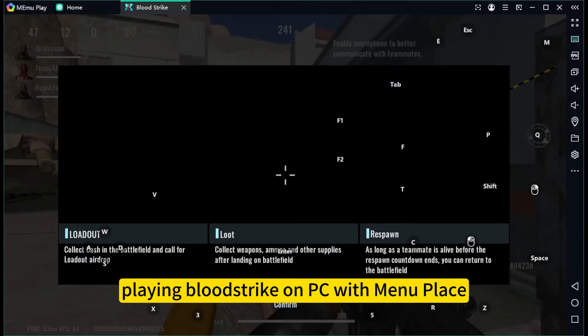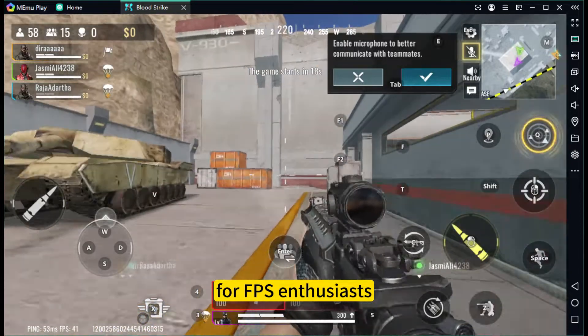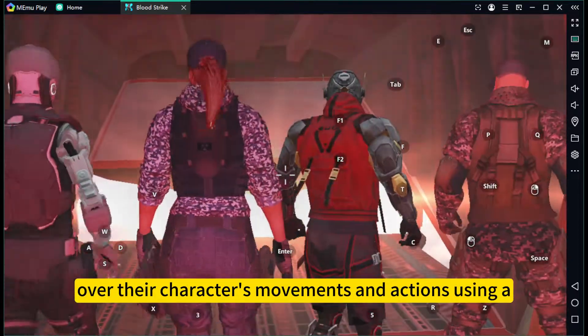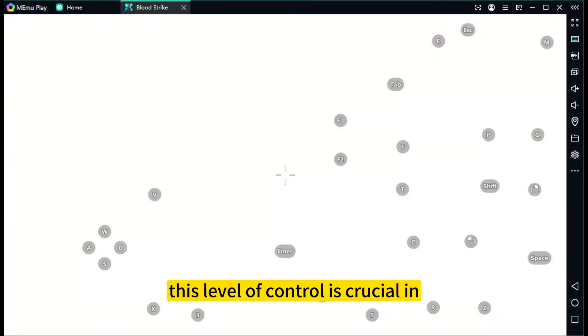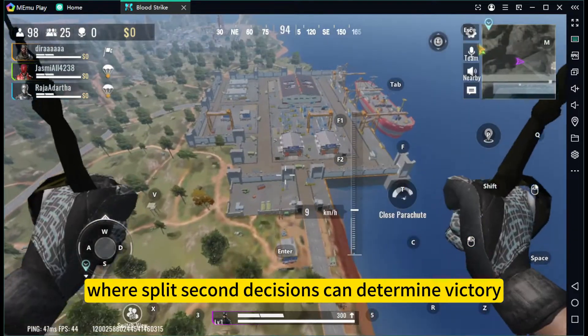Playing Bloodstrike on PC with MEMU Play's Key Mapping Feature offers a superior gaming experience for FPS enthusiasts. By utilizing MEMU Play's Key Mapping, players can enjoy precise control over their characters' movements and actions using a keyboard and mouse, enhancing accuracy and responsiveness during intense battles. This level of control is crucial in FPS games like Bloodstrike, where split-second decisions can determine victory.